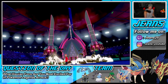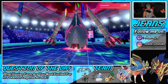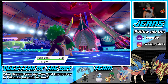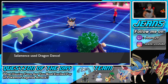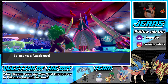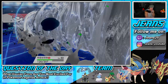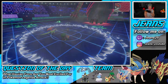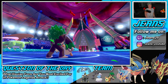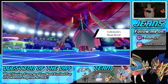He Dynamaxes Celesteela — the Ultra Beast. He gets off Airstream and Rillaboom goes down. Buzzwole Fakes Out and Celesteela's Airstream takes out Rillaboom. He gets a speed boost and also the Beast Boost which gives it Special Attack. I bring out Urshifu with Focus Sash.